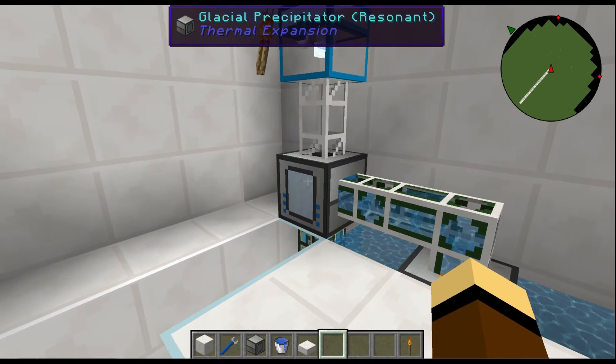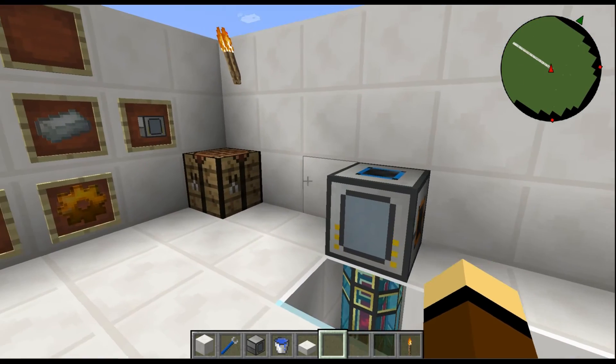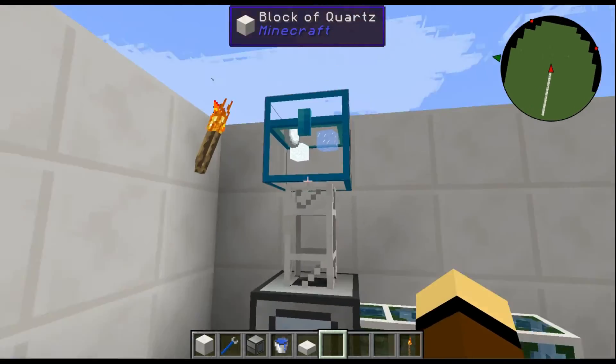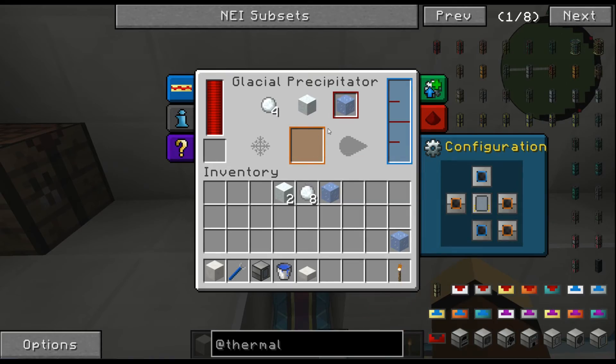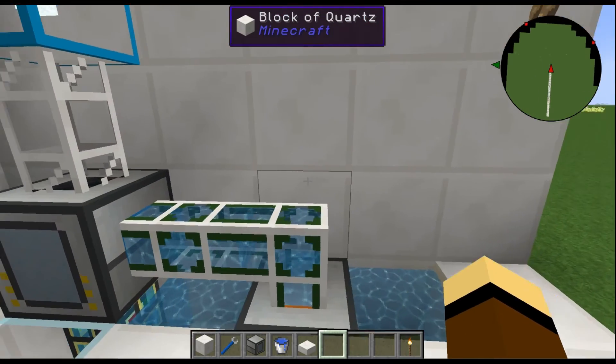Those are the three things you can make with it. Let's turn off automation so it stops. It'll make one more ice block and then stop crafting — there we go, everything's cold, everything's hunky-dory. That's the glacial precipitator from Thermal Expansion.